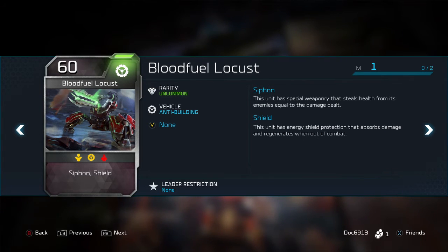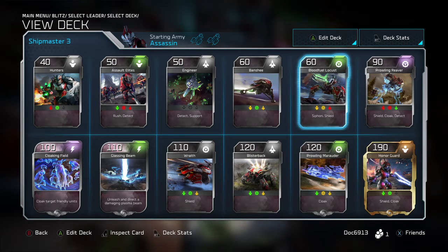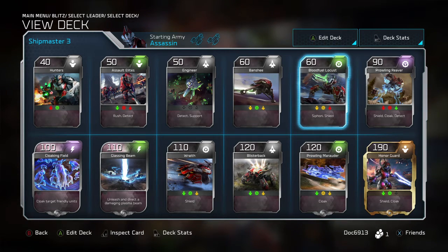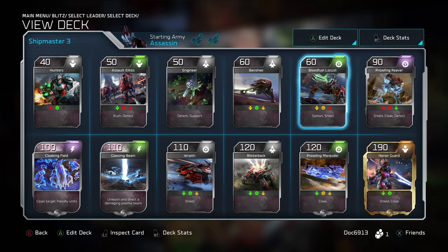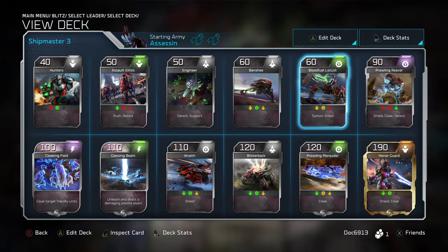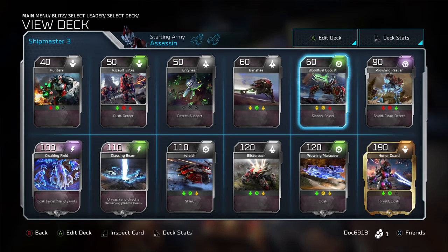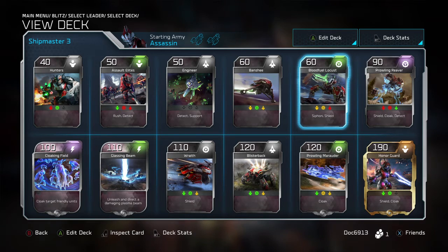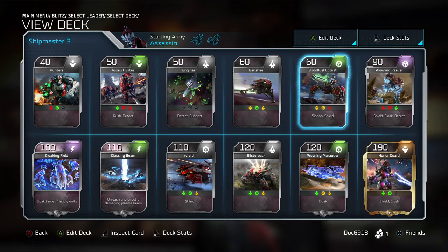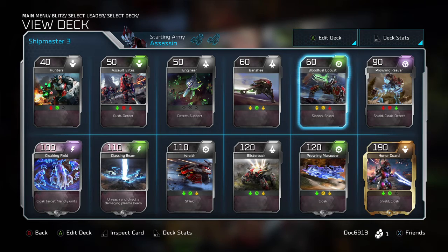Definitely recommend having the Siphon Locust in here specifically for the siphon ability. The siphon ability is one of my favorite — it's almost hidden. You'll see a little green swirl around units with that ability. Seeing a Locust with that green swirl gives me nightmares because it's super difficult to take out. That's one of the things we really try to do with Shipmaster — utilize range, a little bit of stealth and speed. The Locust is going to be really effective for that, especially if you pair it with an Engineer floating around. We like to put the Locust next to the Blisterbacks with an Engineer back there — the longevity on those units supporting each other is insane.